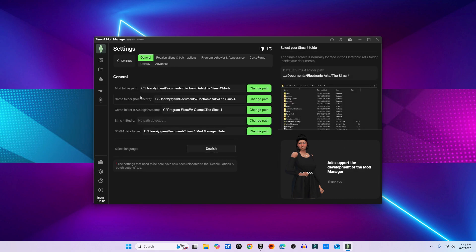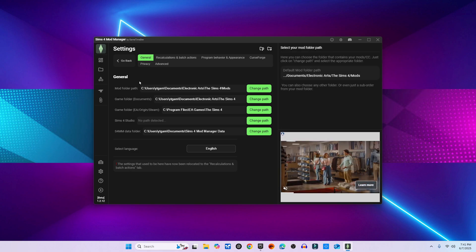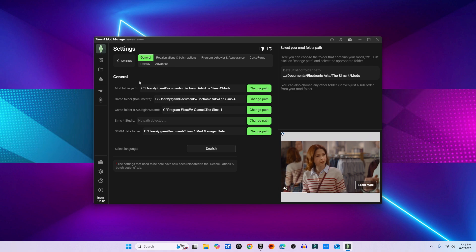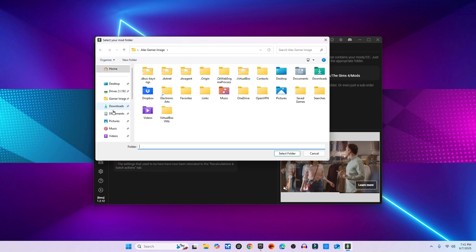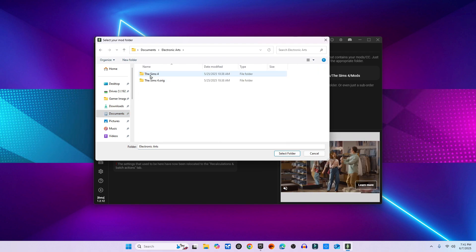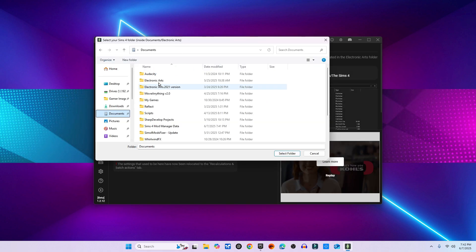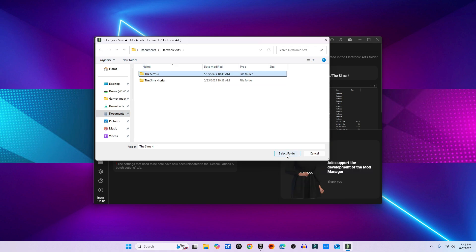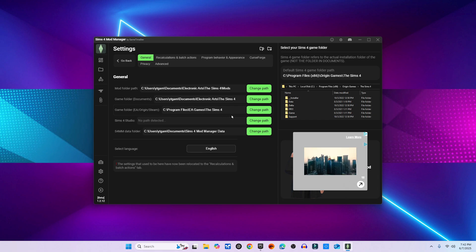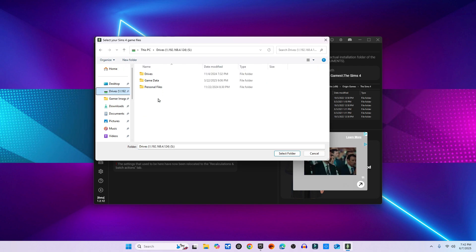Here's the most important part: set your folder paths correctly. Your Sims 4 Mods folder isn't in your Origin or Steam install folder — it's actually inside your Documents folder. Set these exactly. Mods folder: Documents > Electronic Arts > The Sims 4 > Mods. Game folder: Documents > Electronic Arts > The Sims 4. The game folder is actually the odd one out — you'll be selecting the folder in Program Files that has the game. If you moved the game to an external drive, put that folder here instead.